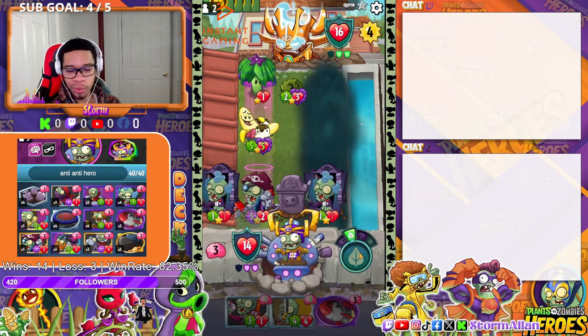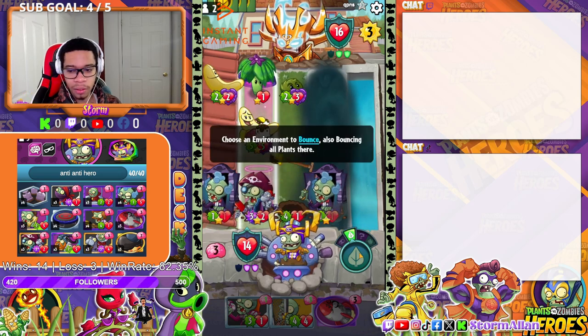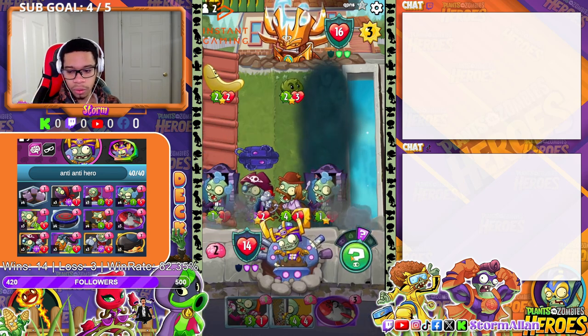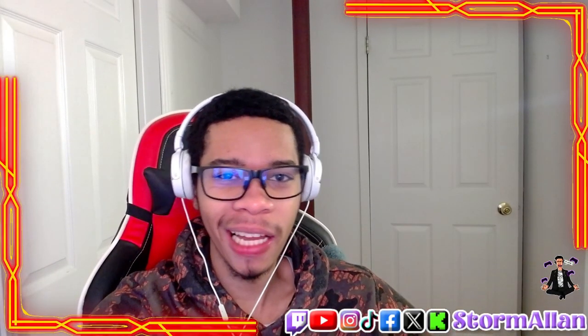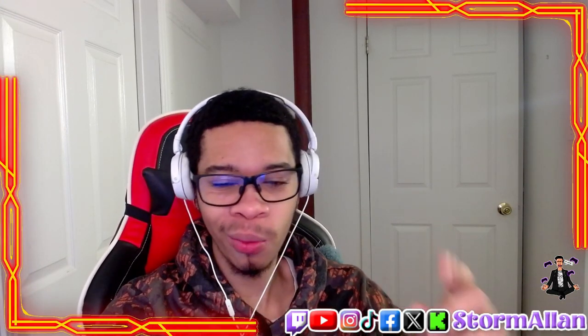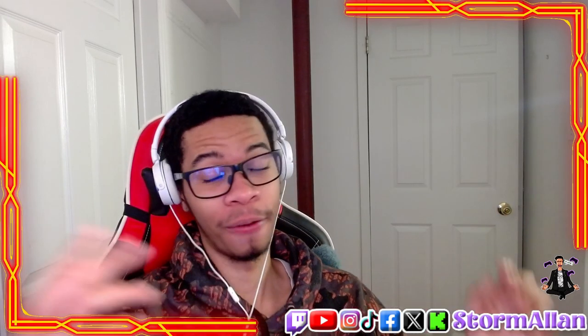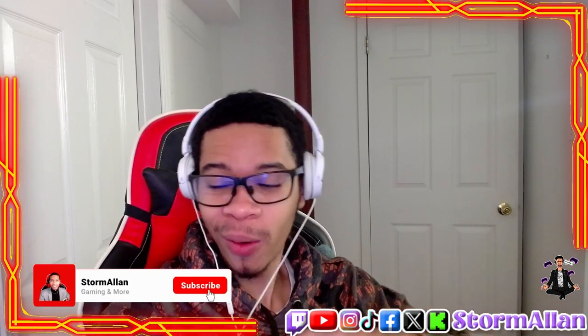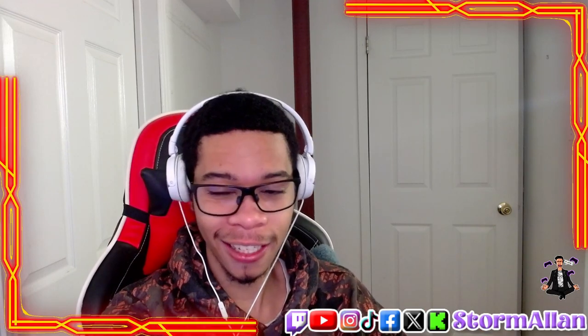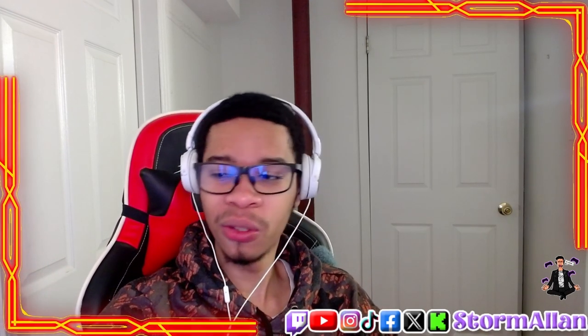You use the shovel zombies perfectly to get those anti-heroes to get damage on the hero, or you use those Doctor Space Times to conjure up cards. What's up everybody, CEO the money maker, the Aztec Storm Alan baby, and we're back with my deck of the week in PvZ Heroes. Drumroll please — drop your boy a sub. My deck of the week goes to my anti-anti-hero deck, created by your boy the one and only Storm Alan, and we're gonna jump into a match with this deck.